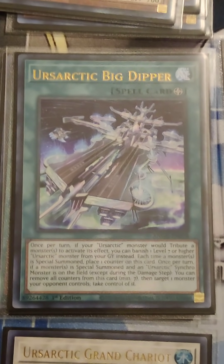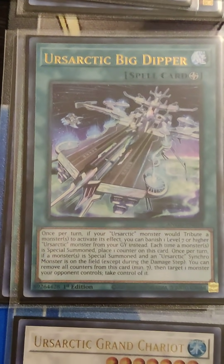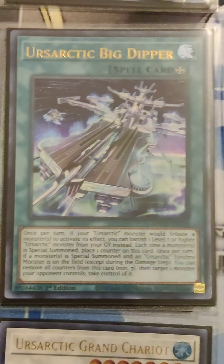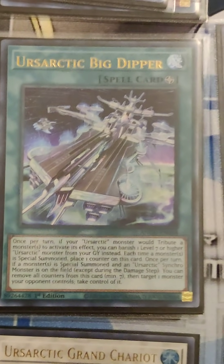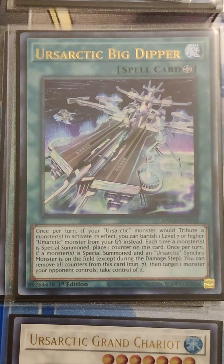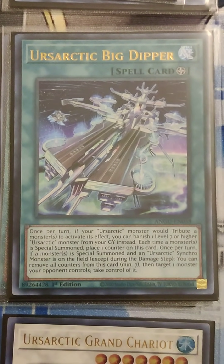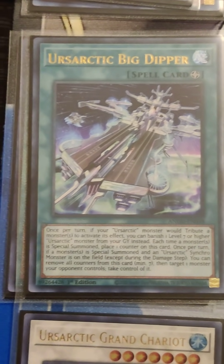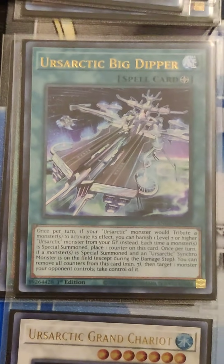I'm running Arsartic Big Dipper, the field spell, at 2. The reason is that Arsartic Polari can grab it right from the deck and activate it. Big Dipper is a pretty decent threat when you've got your board set up — your opponents are going to want to out it or get around it. It also helps make your special summons of Arsartic monsters a little more free, because it allows you to banish an Arsartic from the grave instead of tributing one for your tribute effects. I run it at 2 because I run 2 Polari, and Polari gets it out of the deck.